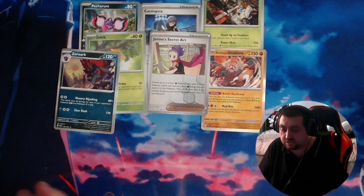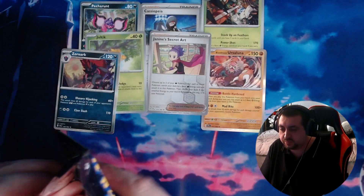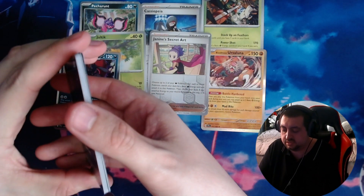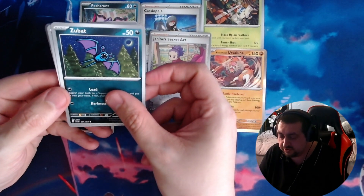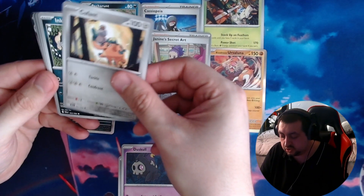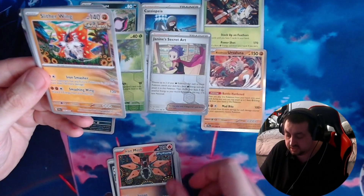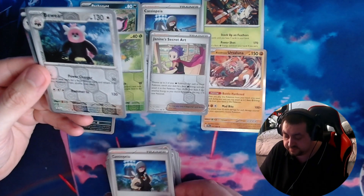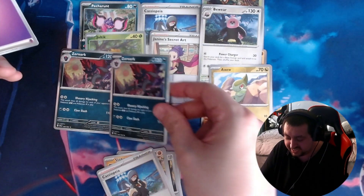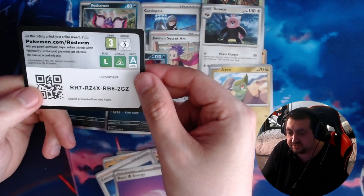If you are enjoying the video or you want to see me open more packs, be sure to like the video and drop me a comment about which pack or which Pokémon you would like to pull. This is the last pack for the three boosters — we've got a Zubat, a Duskull, a Bouffalant, another Inca, an Iron Moth, a Silver Wing, a Bewear, another Axew, and another Zoroark — so that's two just from those packs alone. An energy and that is your code.